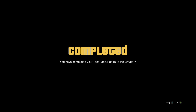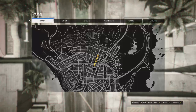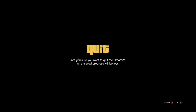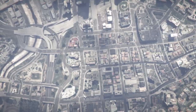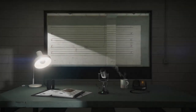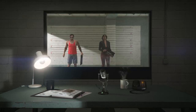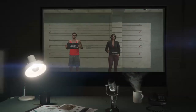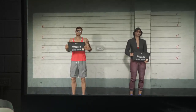After you guys are finished with the race, it's going to say you have completed your test race — return to the creator. You guys just want to click OK. Right when you spawn up above your race, press start, go into online, and go to choose character. It'll start loading us in. We still have a normal sunbather outfit on, which you guys will understand if you watch the other video, which I'll leave a link to in the description below.